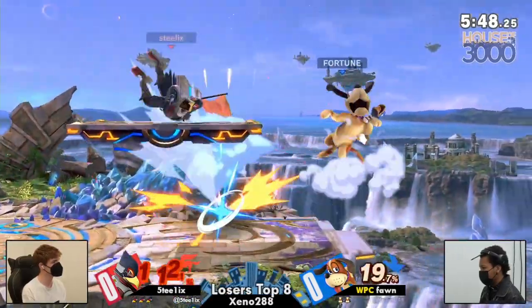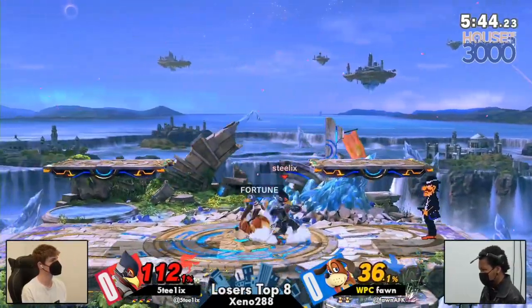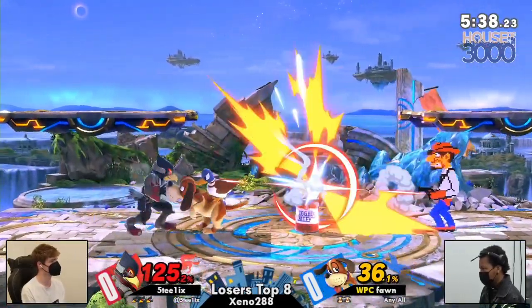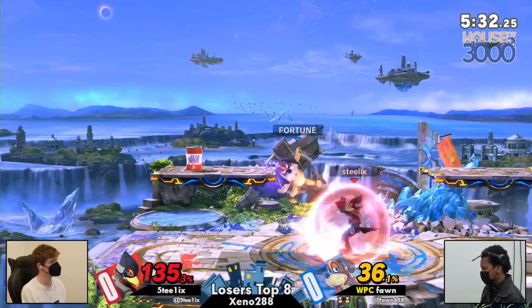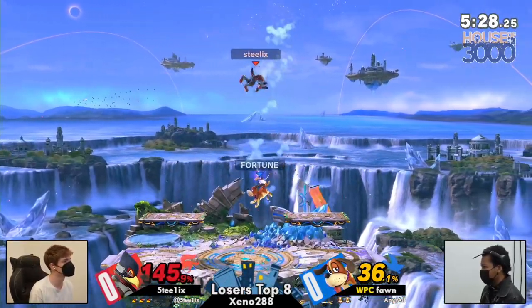This is where you gain once you force Duck Hunt to be playing behind the eight ball a little bit. Steelix is just kind of playing around center, and up until that hit was more than content to play the reflector and laser game. But Fawn excellently spacing around that reflector in order to find a grab — just not enough setup in order to close out the stock here. Grabs aren't going to mean much if the can is MIA.